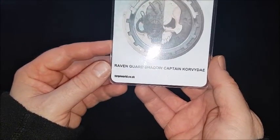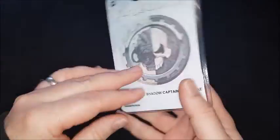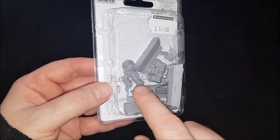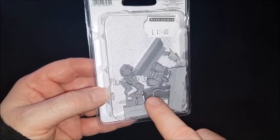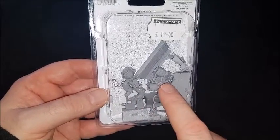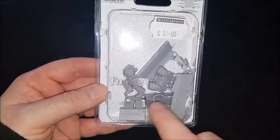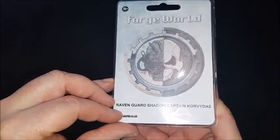We've also got the Raven Guard Shadow Captain Corvidai. I probably won't use this as Corvidai — I'm not that keen on the model, specifically the Thunder Hammer. But I love the body and I might use it for Nex, because he's Moratat. He doesn't have a jump pack, but I can do something with this running pose potentially. So I'll use him for bits.